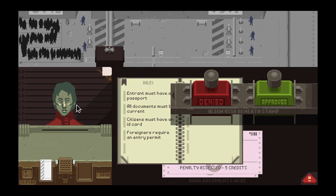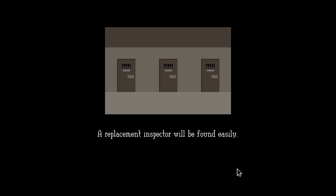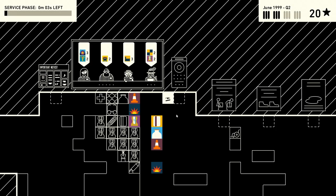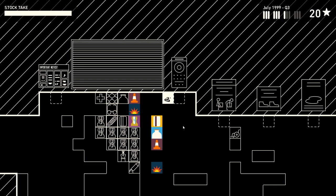Papers Please also does a better job at showing how worthless you are in the grand scheme of things. If you do a poor enough job, you'll either see your family die or you'll go to prison. If you do a poor enough job in Wilmot's Warehouse, nothing changes.